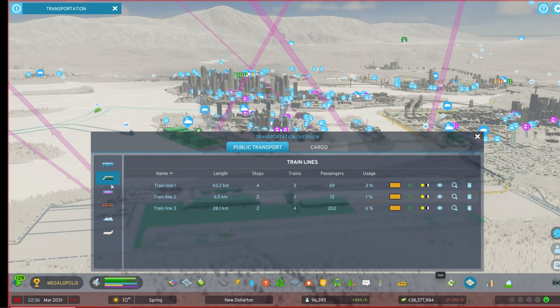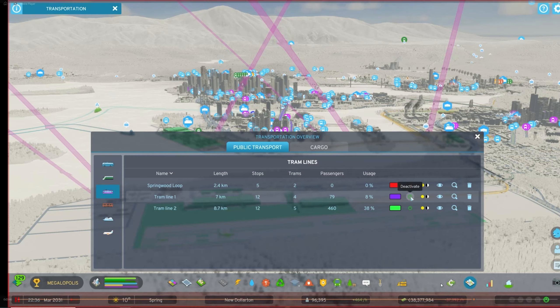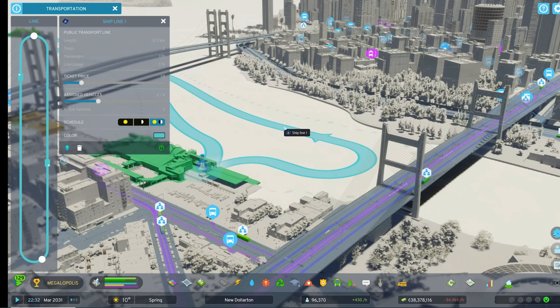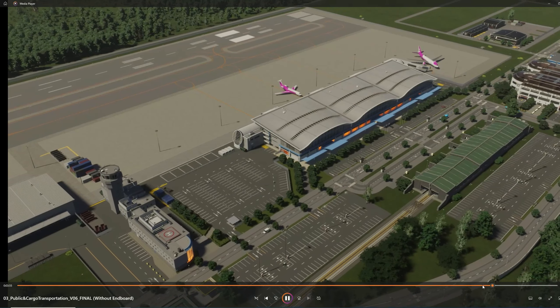Passenger and cargo are separate — I like that. You can see high-level details about individual tram lines. You can turn lines on or off. The ship line info shows 170 passengers — I'm not sure if that's the cruise ship or the ferry. But you can control your prices and how many vehicles you have going, which is really nice for managing your transportation networks carefully.